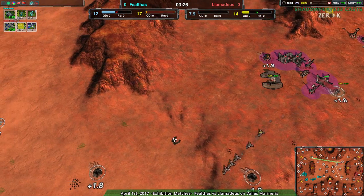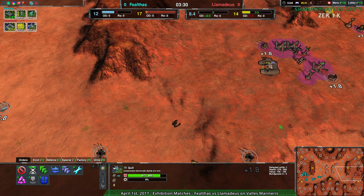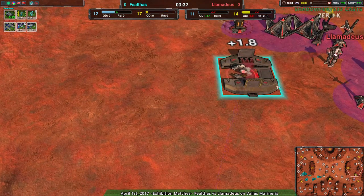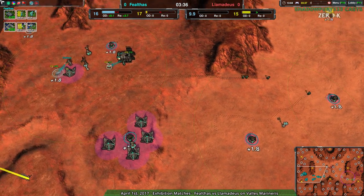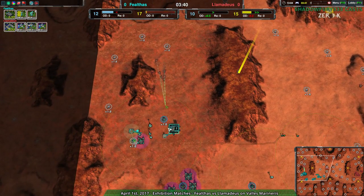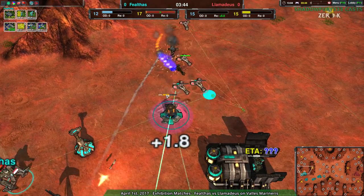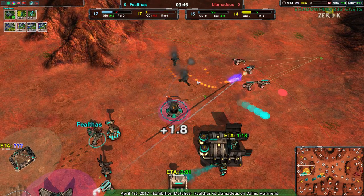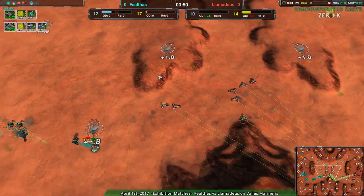Llamideus basically doesn't have any reclaim to work with — they've lost most or all of their constructors. In fact, this is the only Quill they have right now, the one they've just built. So Fealthas, nice job putting Llamideus behind economically. At the same time, though, Fealthas hasn't really expanded all that much, and they do have to worry about the daggers. Although at this point it's not working out too badly — the dagger isn't even able to get yet another metal extractor, so that works.